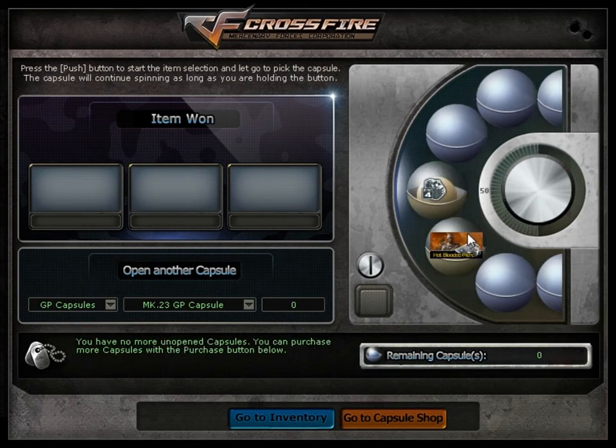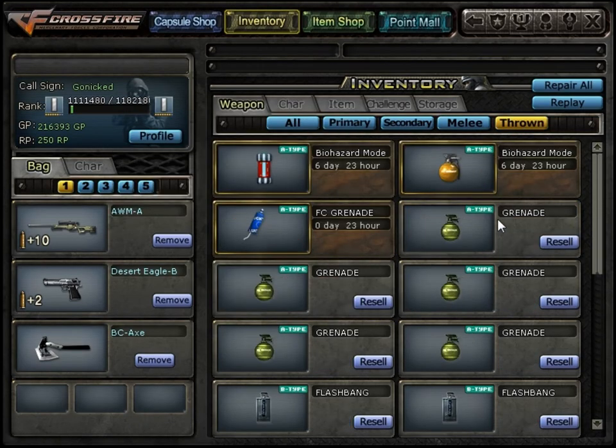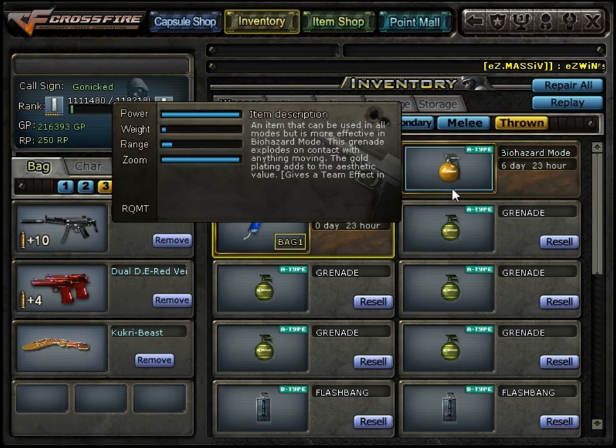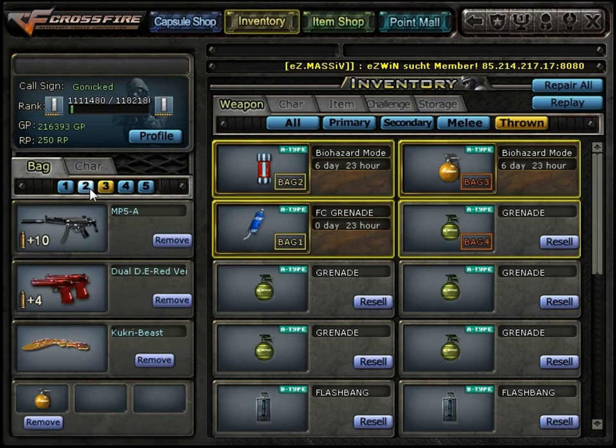Come on — bag four, perfect! Really, really good. So what I'm gonna do is sort this stuff out. What grenade should I use first? I think I'm gonna use this one. Now I have four entire bags to use.